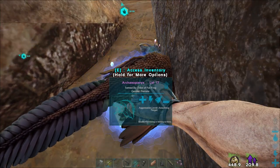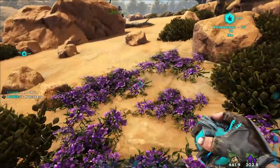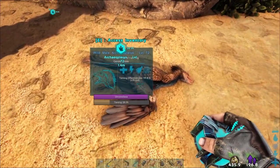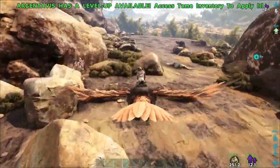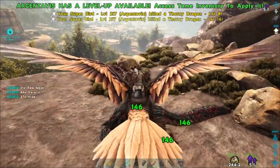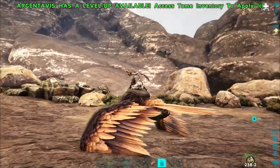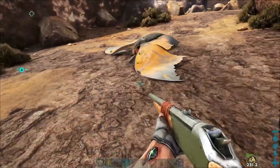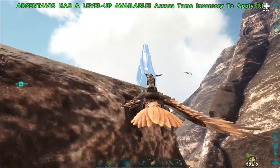We can pick these guys up and get them back to base. Our Lymantria is still going to be a while. I got one on the wing — forgot to hit record but remembered at the last second. Let's clear these two guys out. This one I just knocked down is only level 28, but should be interesting. There's a level 8 over there — I'll let that one be. Let's give you about 50 mejos and see if that works.